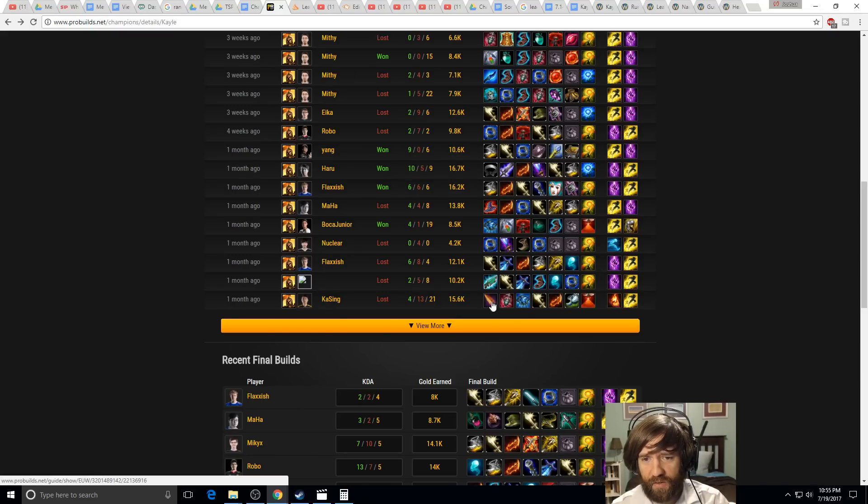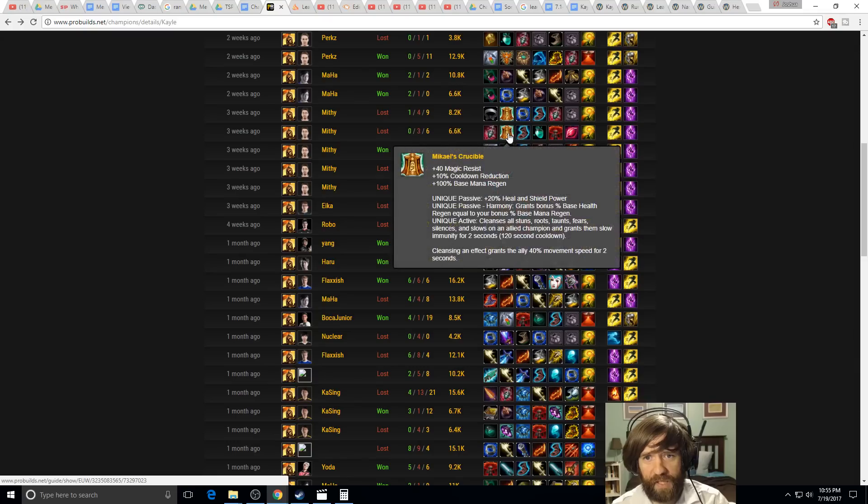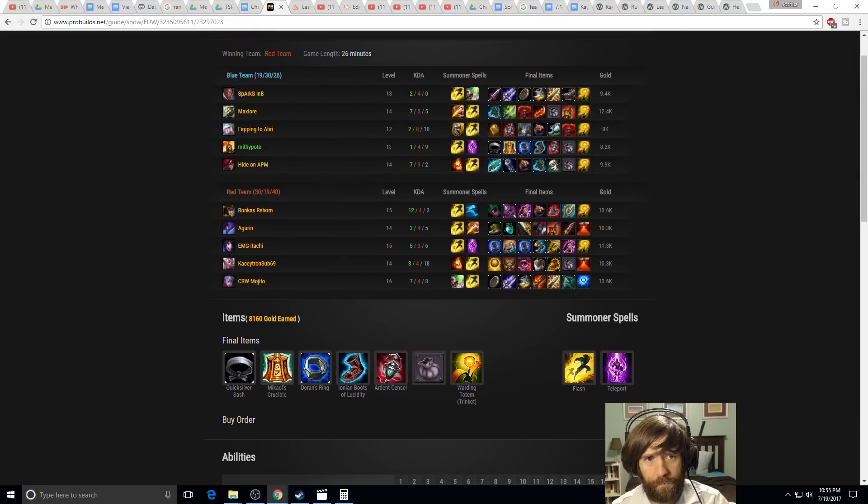Let's talk about the Kayle-Master Yi combo, which has been a brutal strategy especially against teams who don't know what to do about it. It's a Chinese booster strategy that's been popularized in China. I've seen it about three times in solo queue and it won almost every time. You run Master Yi jungle and Kayle top lane — Yi does his first clear, then sits top lane and takes all your farm, turning it into a 2v1 lane.